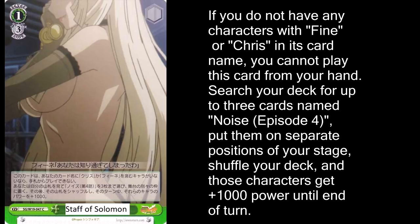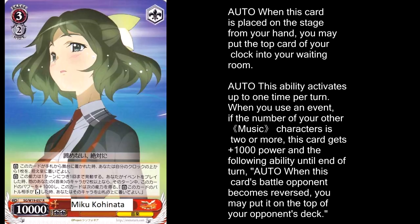Our red level 3 is Miku Kohinata, and her effect just shows how great the synergy is between green and red. She heals on play, and then if you have at least 2 other music characters in play and you play an event card, this gets a plus 1000 boost and when it reverses a character, it kicks it on top of the deck. In conjunction with the great event cards in green, this leads to some pretty great plays. It's not just during your turn — you can also trigger it when you use a backup counter during your opponent's turn, so you use the counter and all of a sudden this is kicking whatever's attacking it back on top of the deck.